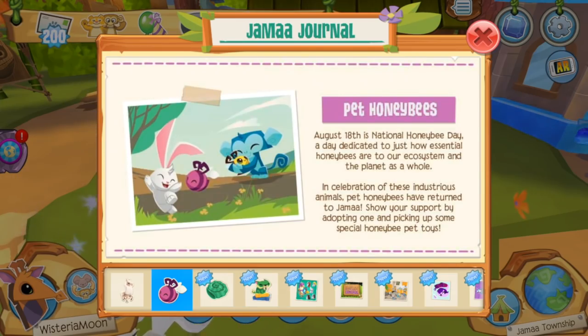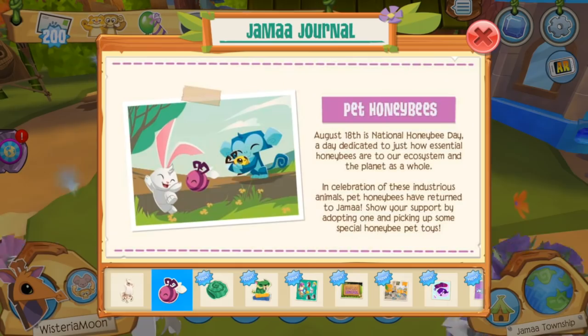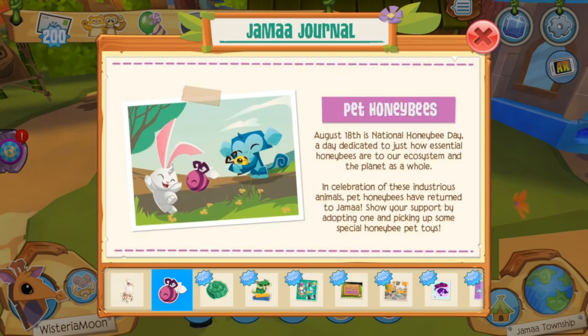On the next page we have pet honeybees! Apparently these pet honeybees are being released in celebration of National Honey Bee Day, which is on August 18th. I don't know if pet honeybees have already been released in Play Wild or if this is the first time they're making an appearance, but bees have traditionally been seasonally released on the desktop version of Animal Jam for a while now, so this is essentially a continuing trend and I'm very excited to get my hands on these adorable pet honeybees.